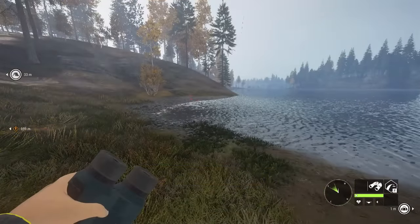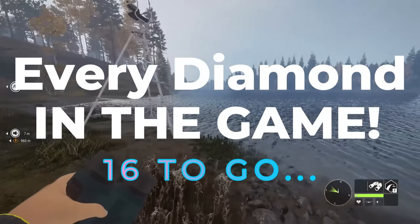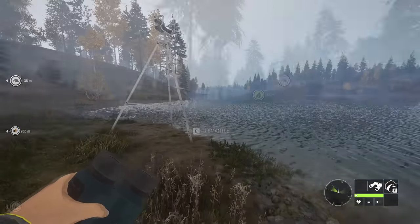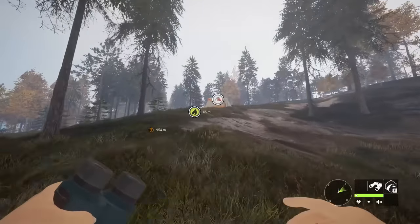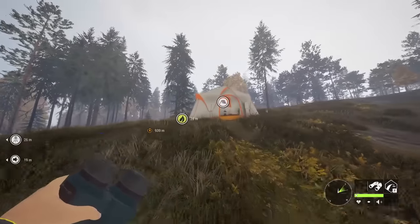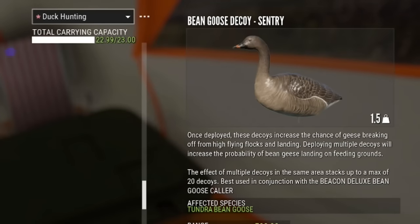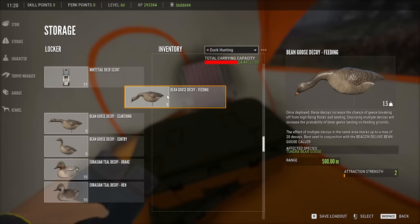We're starting the Find Every Diamond in the Game series with this video and we're going to hunt with the e-collar until we find one. I dropped a tent so I can easily travel here, and I can grab whatever I need. The first thing we're going to load in, I just purchased them, are the Bean Geese decoys.